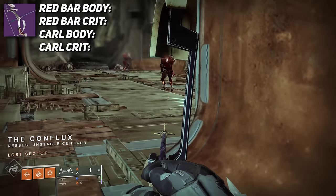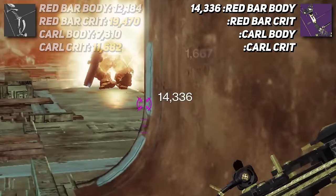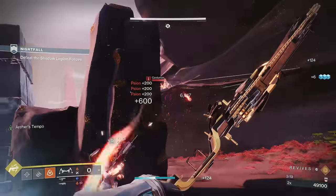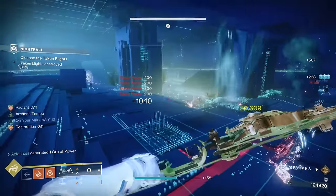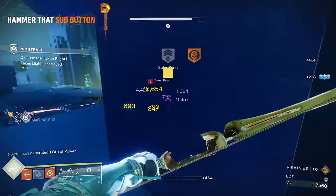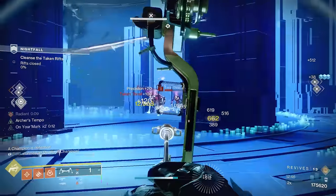Looking at damage numbers: Tyranny of Heaven against Red Bars deals 12,184 to the body and 19,470 to the head; against Champions, 7,310 to the body and 11,682 to the head. Pre-Astenyx against Red Bars deals 14,336 to the body and 21,503 to the head; against Champions, 8,602 to the body and 12,902 to the head. In Grandmaster Nightfalls, Pre-Astenyx with Radiant and Solar Surge can one-shot low-health Red Bar adds like Scions and Dogs without needing Minor Spec. Tyranny of Heaven needs both Minor Spec and Radiant to achieve this, and even then it was inconsistent in gameplay — sometimes getting the one-shot, other times not, though Scorch from Kindling Trigger would eventually finish them. That's the key difference: the Precision Frame's ability to snag those one-shot kills means more Ignitions and more Scorch this season.